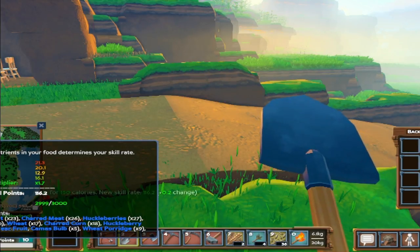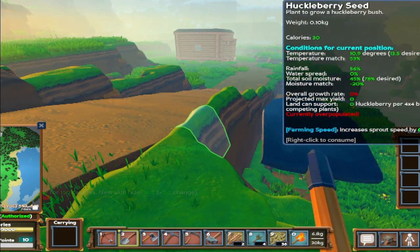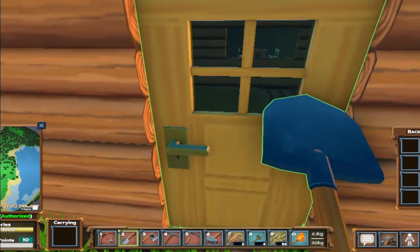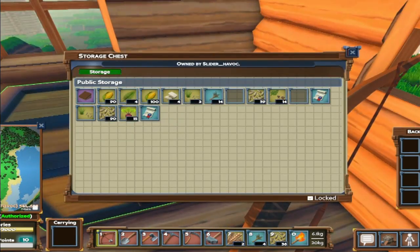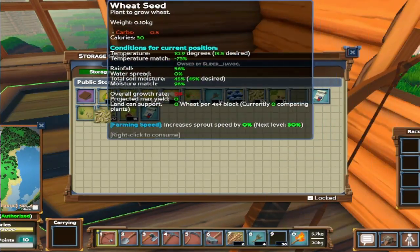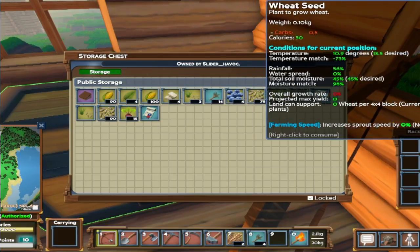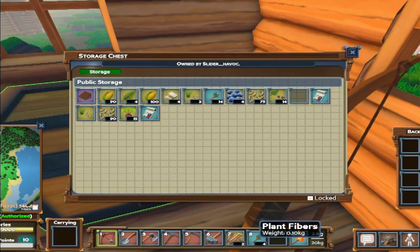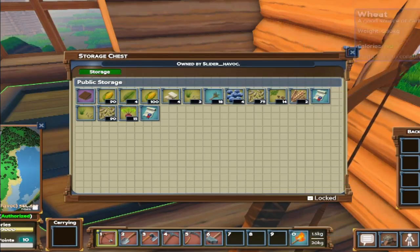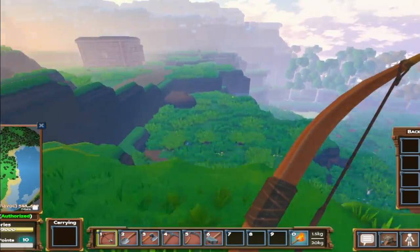I'm up to like 21, 20 and 16 on the vitamins. I can get some from huckleberries - are those huckleberry seeds? Those are huckleberry seeds. I'm going to drop off these seeds because I kind of want to empty out my inventory for today. I'll drop off the seeds here and put some plant fibers and a little bit of wheat right here for now. Today we are going to be making two new tables.